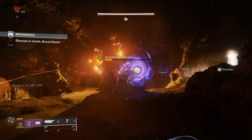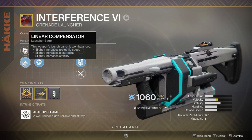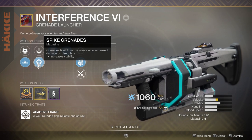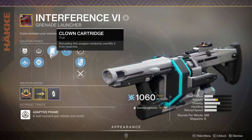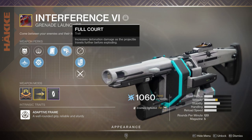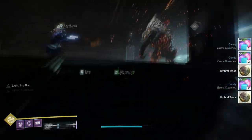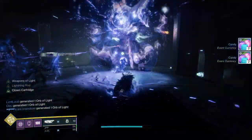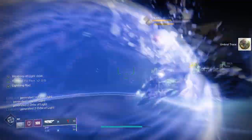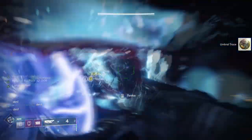Number three is the Interference VI Legendary Power Grenade Launcher, acquired from the random world loot pool via legendary engrams or the gunsmith. This is the adaptive frame archetype, which got a lot better when rapid fires were nerfed. It does less DPS than rapid fires baseline, but its perks are incredibly cracked. It can get spike grenades, auto loading holster, field prep, and something the others couldn't: clown cartridge.